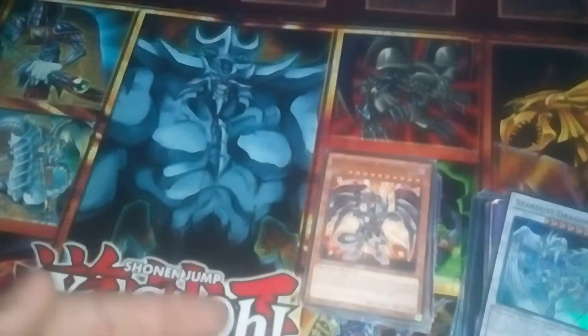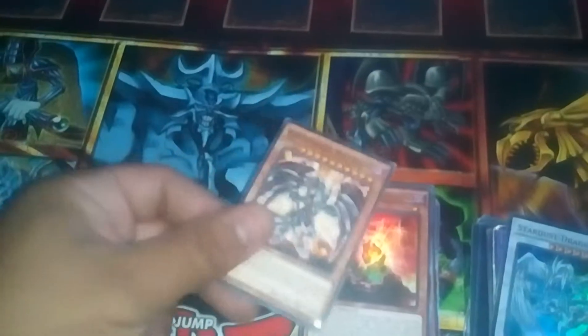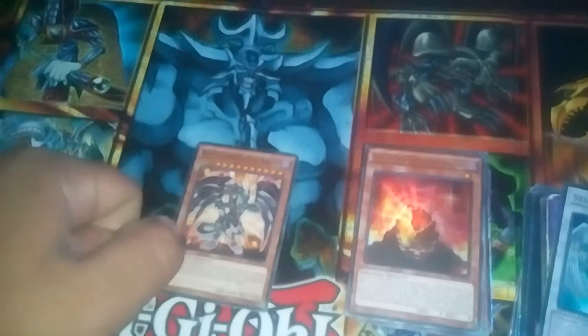And now we'll be heading on to the Red Eyes deck — back with Eric's deck now. His is Red Eyes. It's actually sort of a Red Eyes Felgrand build, but he didn't have all the cards. So he runs...